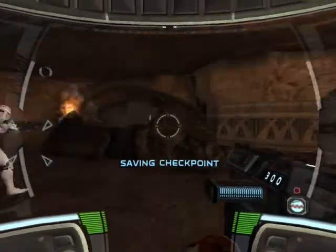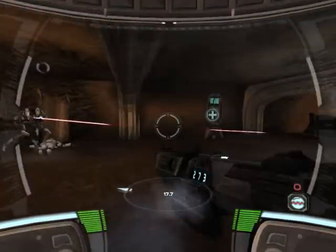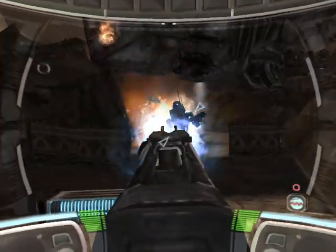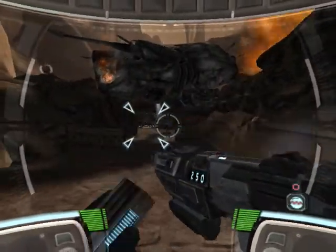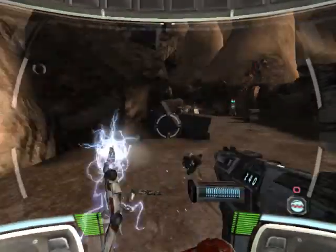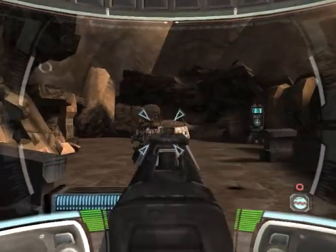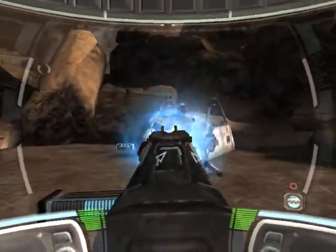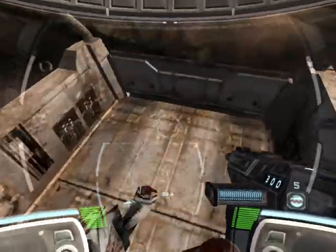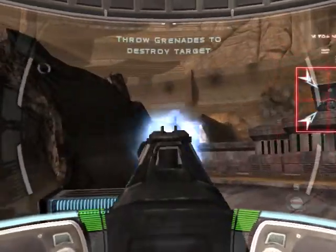Droids approaching your position. This trench leads to the rear of the enemy lines. There is a gun position near your location preventing our troops from advancing. Recommend you take the thermal detonator grenades from the ammo pallet and destroy that gun position. Grenades have been added to your inventory.